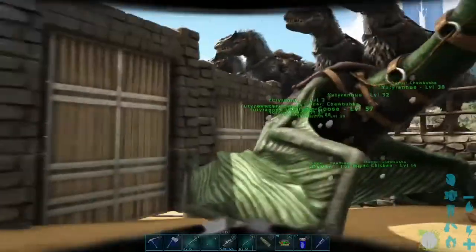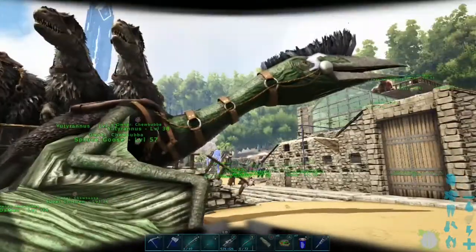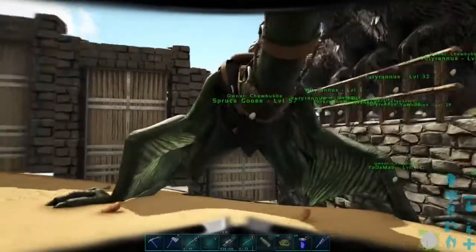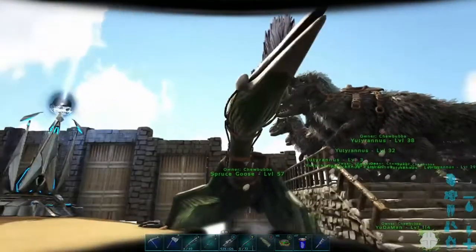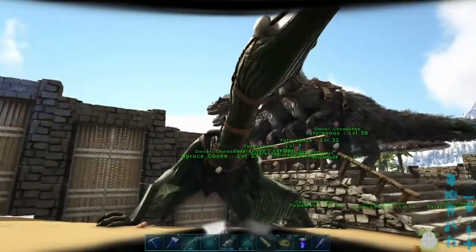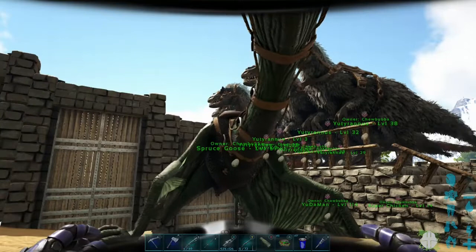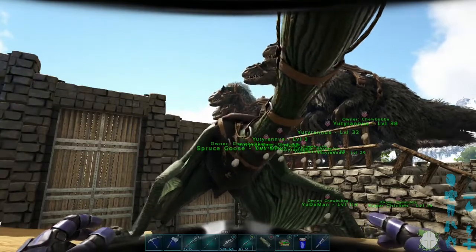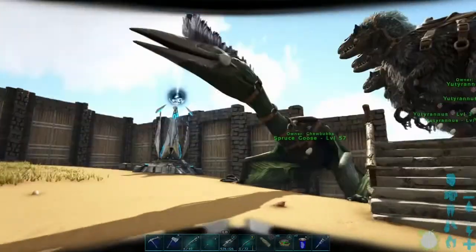Over here is the largest bird on the island, and I named it Spruce Goose. I got it because I thought I'll use it - it can carry so much stuff - I'll use it to carry metal back and forth from my metal refineries to the base. But in the end, Spruce was just too slow. Just too slow, bro. So Spruce just sits parked here unless I just want to flap around on something big. I've got a platform saddle because you can build a small base on there with guns and turrets and stuff - I just haven't.